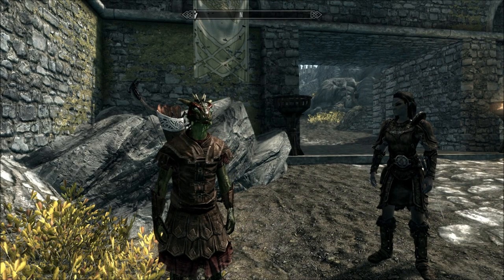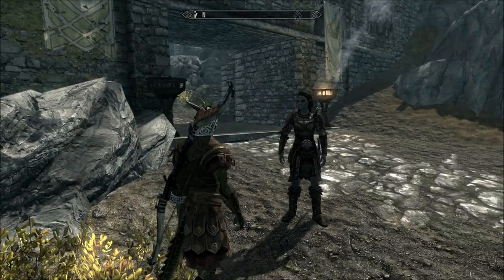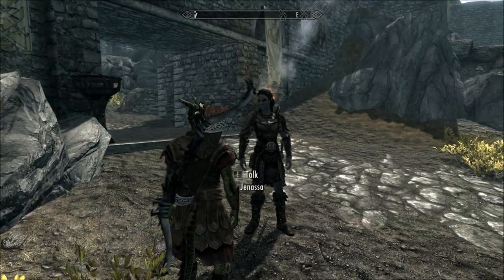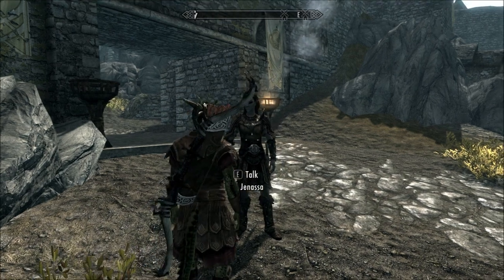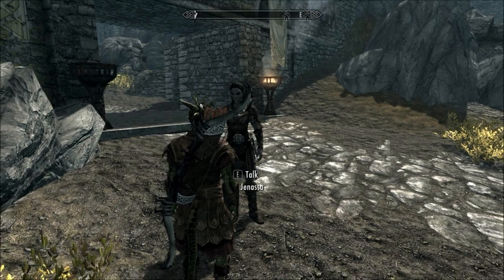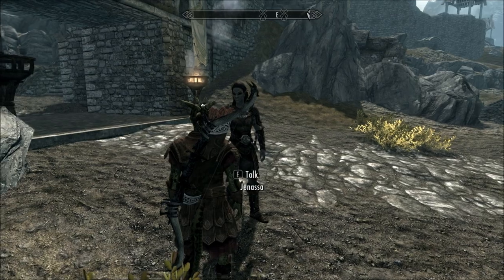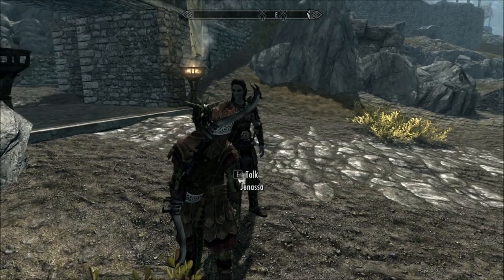Hey YouTube, it's Enoch here, and I've got another really cool mod to show you today. I've got Jenessa with me — I just got her from inside of Whiterun. She's the person who you basically pay 500 coins to and they become your follower.